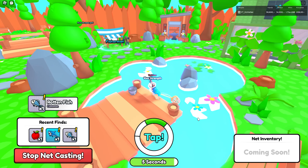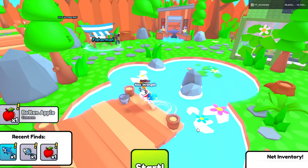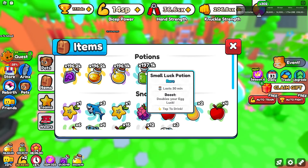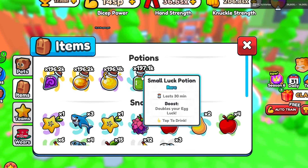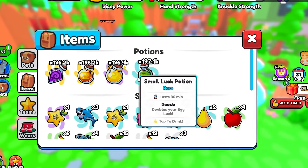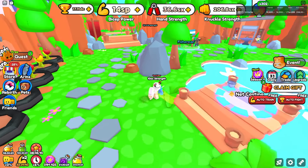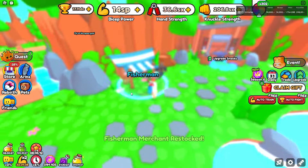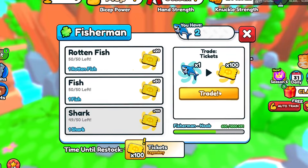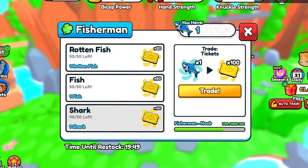I went ahead and caught a couple of sharks already, which is pretty nice and they're worth a good amount of tickets. I don't think the luck potion actually affects your fishing luck — it says it gives egg luck, so I'm not sure if it applies to fishing as well. With three sharks, I went over to the fisherman merchant and got 200 tickets just like that, which was actually very easy and didn't take much grinding at all.